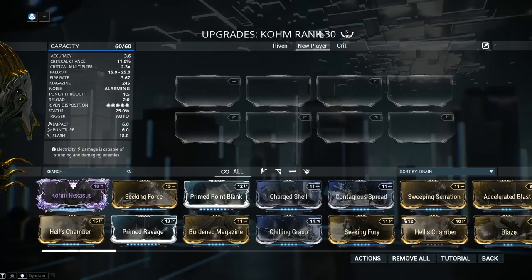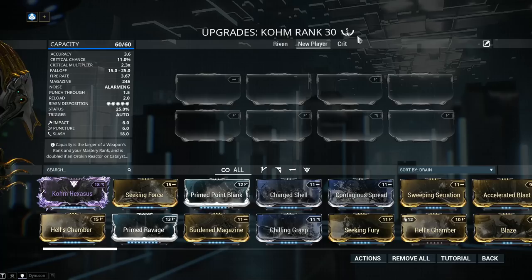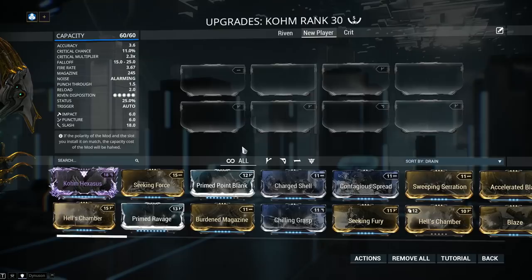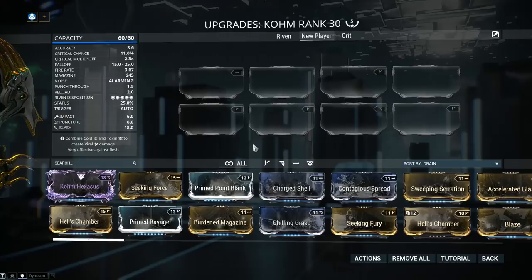The number 5 right next to the weapon's name means that my weapon has been forma'd a total of 5 times. For the weapon builds I'm recommending, 2, maximum of 3, should be more than enough. The way you forma: jump into Actions, hit Polarization, and you will be able to cycle through the available symbols. You have 3 basic symbols — V or Madurai, P or Vazarin, and Dash or Naramon.